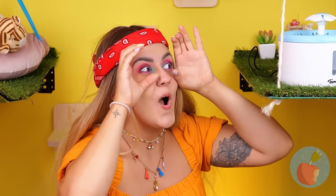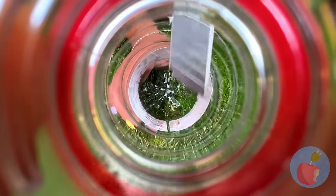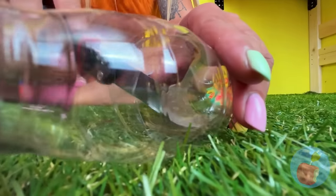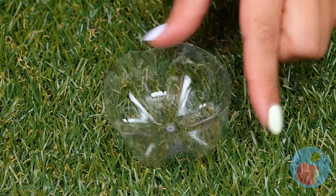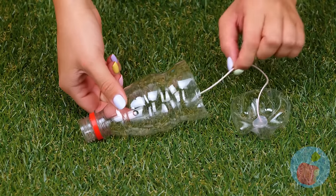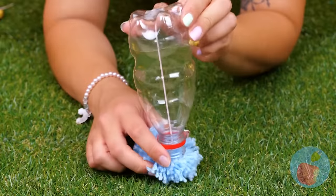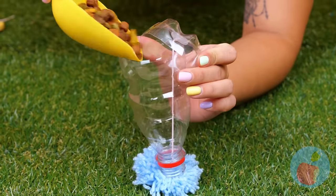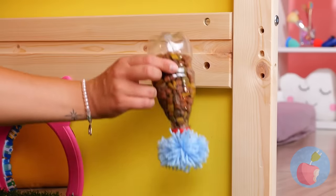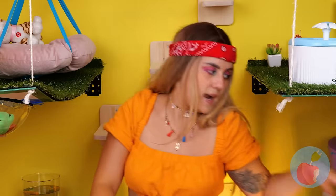I spy — a plastic bottle! Empty it and cut it up. Take the bottom and hot glue some string in the middle. Now use the string to reattach the two pieces. Add a pom-pom to the top and fill with cat chow — hang it up! More snacks? These are going to be some lucky cats!